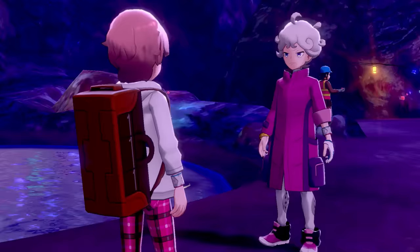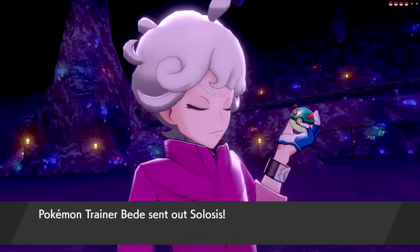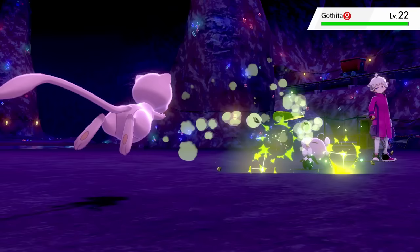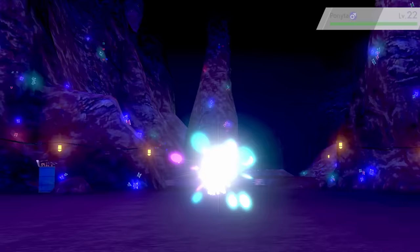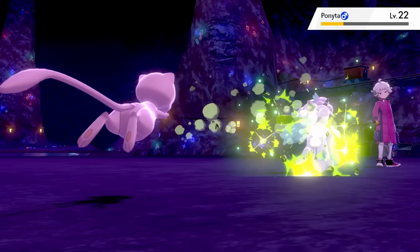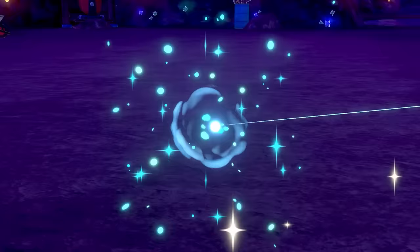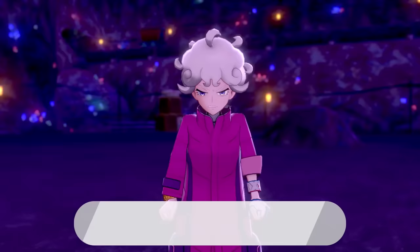Heading into Galar Mine, we meet Bede, who wants another battle. Solosis is first and Pin Missile hits twice to take it down. Gothita is sent out and another Pin Missile hits three times, knocking it out no problem. Even with the addition of Ponyta to his team, Bede still struggles, and I take it down with another Pin Missile. One last Pin Missile wins the battle without any of Bede's Pokemon even getting an attack in. Maybe Mew is just a bit OP this early in the game.